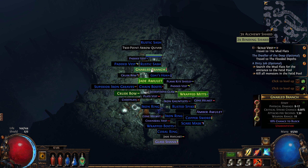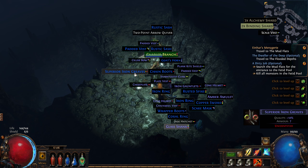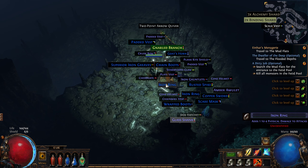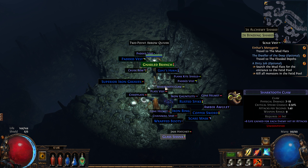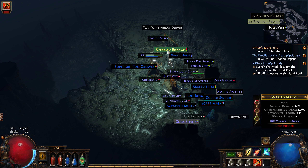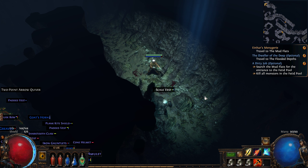We got a Coral Ring, a lot of loot from that guy — a yellow bow, some gloves. Bigger items on the loot filter means I should look at them. Rustic Sash — I'm supposed to grab it if it has life on it. Let's level up our gems. That's a wand — that's not going to work for me, I need a bow. I don't think any of that is really anything I need. Let's get those alchemy shards and binding shards. That was really scary — definitely one way to start an episode.